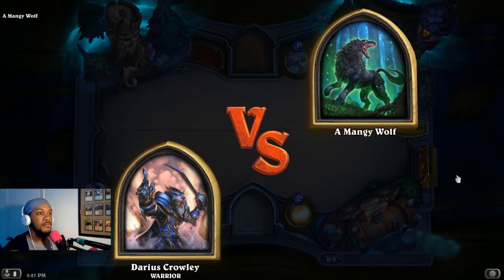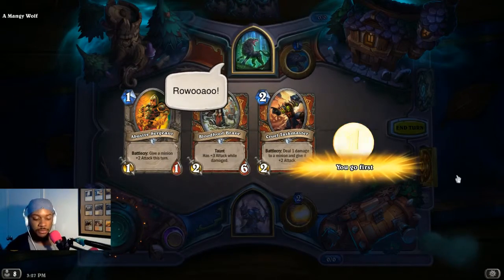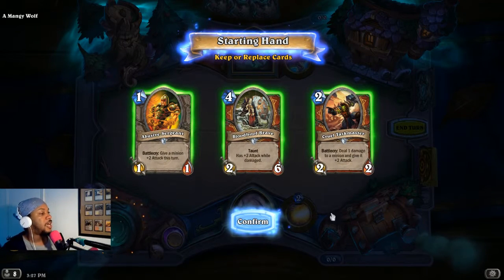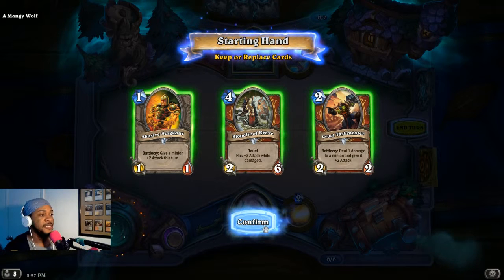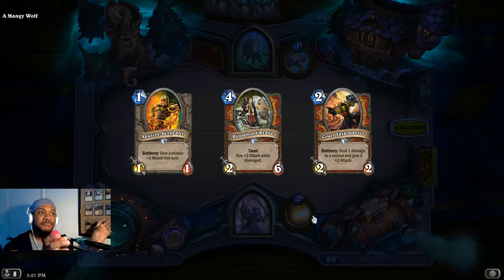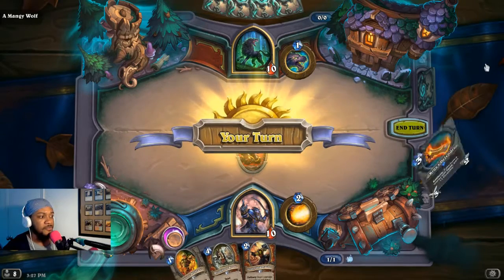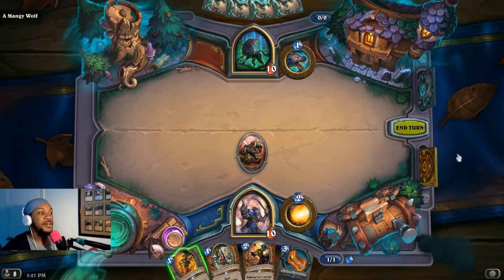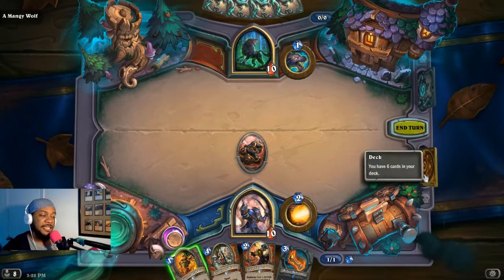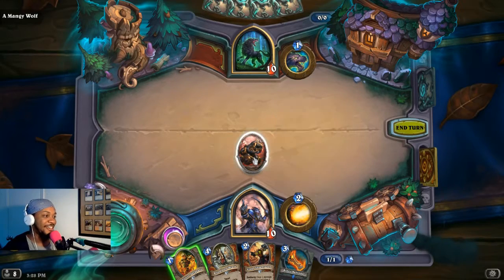Darius versus a Mangy Wolf. Alright, so we've got warrior cards. We're going to have to figure out what 'fire our cannons' means. I'll keep this hand. Like in the previous games, I'm playing with my assistant app. On the side I can see what cards I have in the deck. This deck looks pretty good. Oh - this is the cannon! Deal one damage to the enemies opposite this minion. Got it - so that's what fire the cannon means. That's actually really cool.